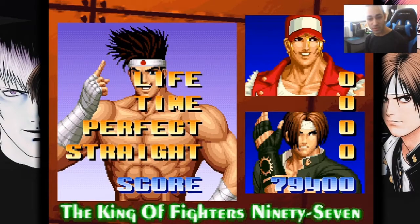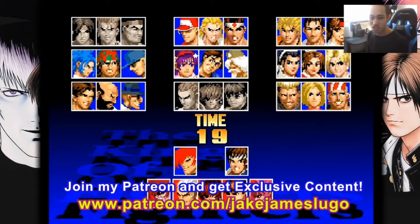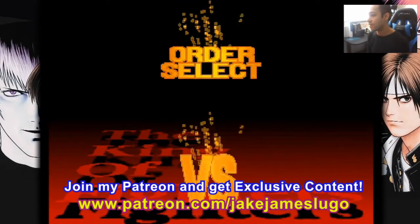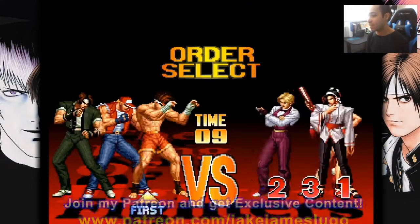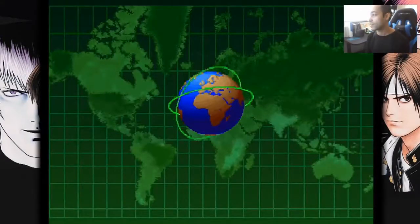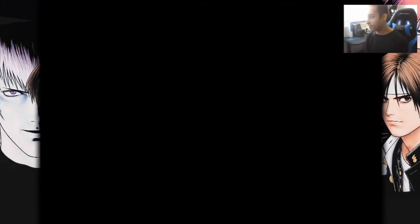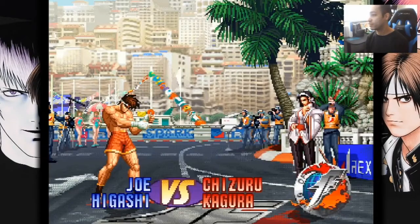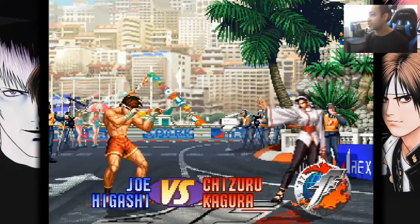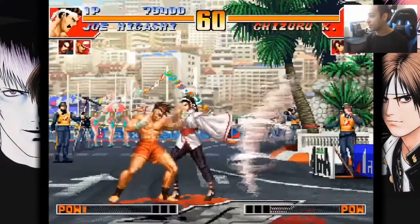Hopefully you guys are enjoying the playthrough here. I love playing some of these older games every once in a while — just for cheap fun, just to goof off. So let's go with Joe again, and Kyo second. We're going up against a lot of ladies here — look at this, team ladies. Going to Monaco. So who we got first? We got Chitsuru Kagura against Joe Higashi.